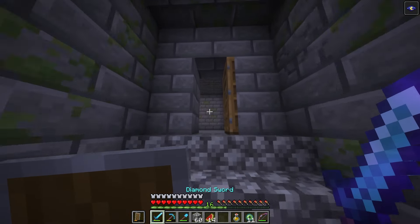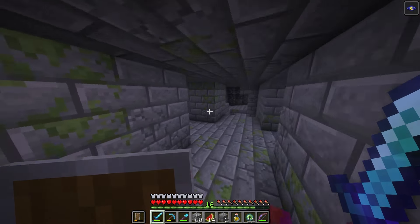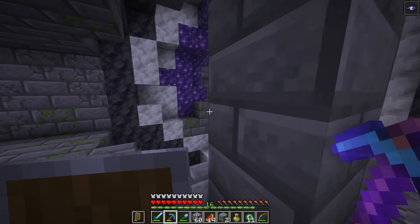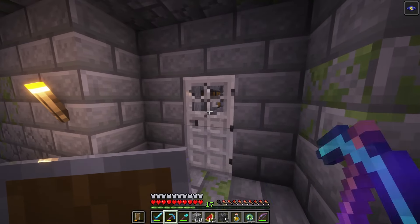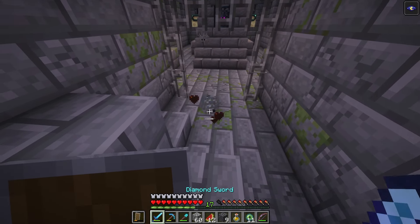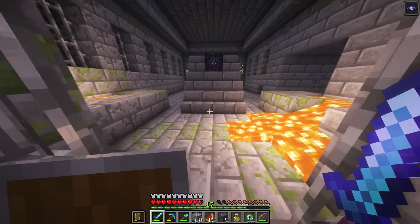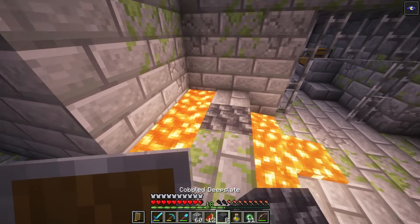With that out of the way, let's find our way to the portal room and try to be safe about it. It's pretty easy to get lost in these things, so I've got to be careful. I found another library — not a shortage of books here. And an amethyst. I hear silverfish, which is good and bad. It's good because it means the portal room is near — the bad thing. Ooh, apples! That means we can make golden apples if need be. The bad news, of course, is that these little boogers stink and they make a mess of everything.